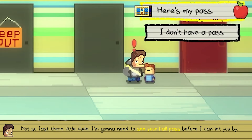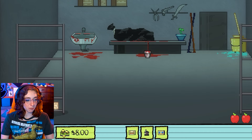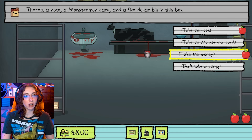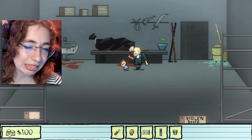'Not so fast, little dude. I'm going to need to see your hall pass before I can let you by.' What's up, pizza face? Here's my pass. 'A principal's pass? Whoa.' Yeah, go do whatever, man. Sweet, my guy. I'm pretty sure in this box there should be money if I can grab it. $5! Yes — there's a note, a Monster Monk card, and $5. I'm going to take the money and get the heck out of here before the janitor comes and gets rid of me. 'Hey man, you heard the bell — go back to your class.'